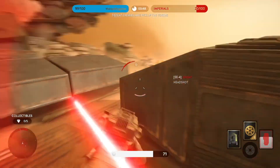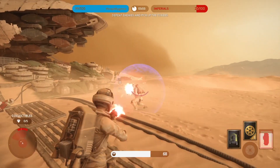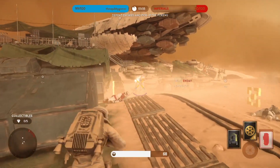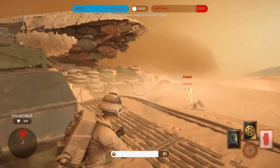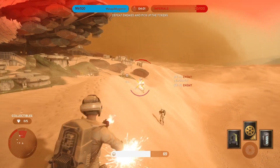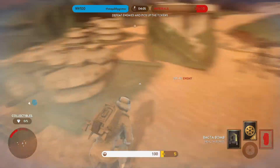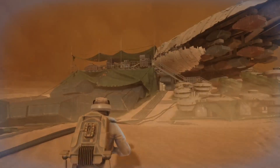Finally, at the end of our blaster ranking we have the most powerful and useful blaster in all of Battlefront: the EE-4. Despite the controversy of ranking it at number one, this blaster is simply too overpowered to rank any lower. With its high damage, consistent burst accuracy, and ability to spam the weapon as fast as possible, the EE-4 has outranked every single blaster in Battlefront by a massive margin.